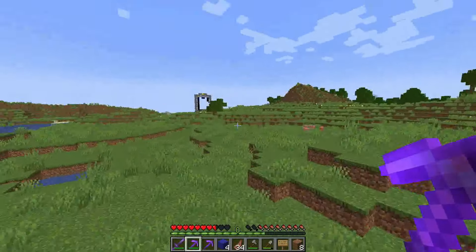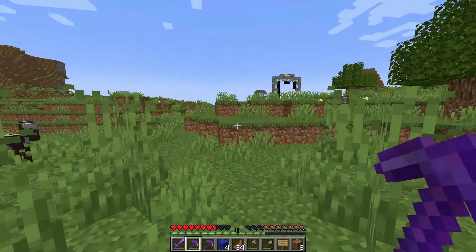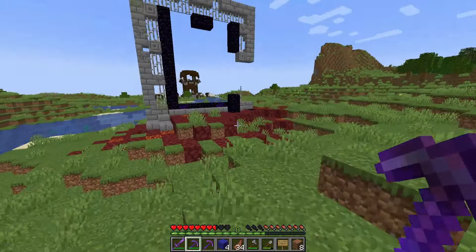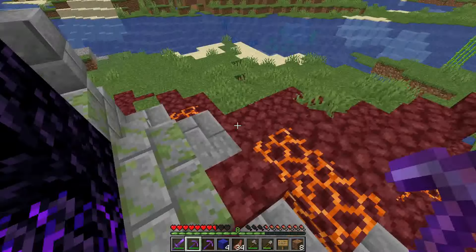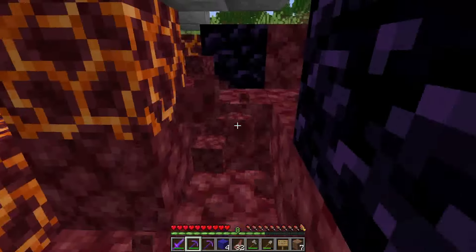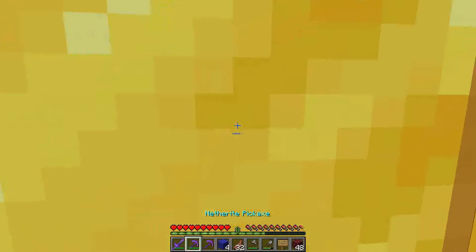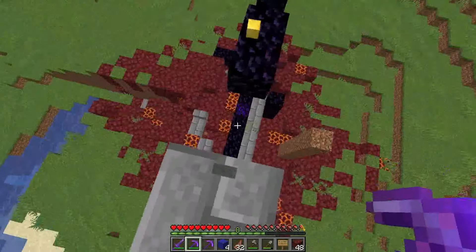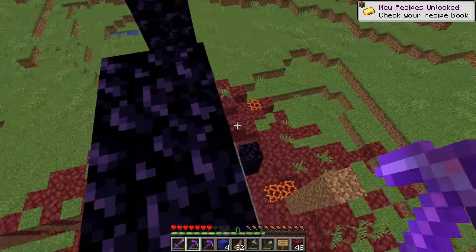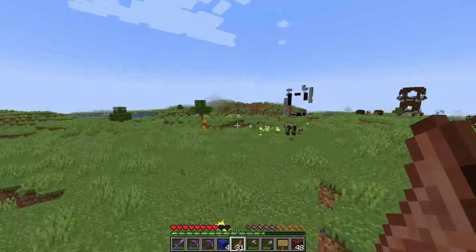There's a ruined portal right there with two gold blocks - that's what I'm talking about. I need some vines as well for one of the custom heads, and also I need that gold block. There's no chest in this ruined portal? That's fine. I'll take these gold blocks - oh I accidentally blew one up with fire aspect. I got only one. Whatever, let's move on.